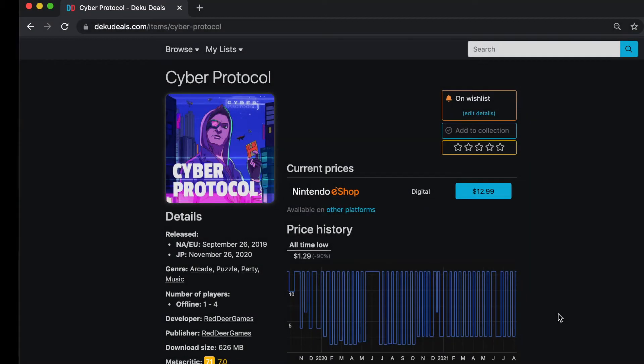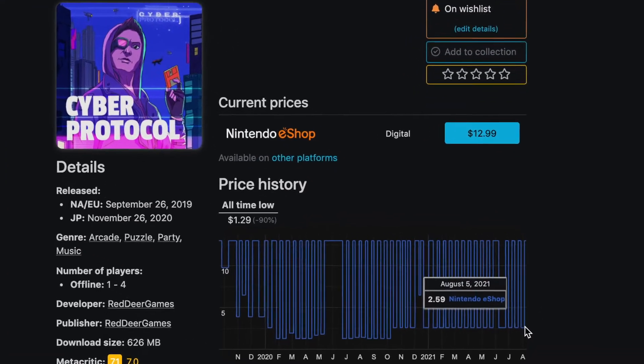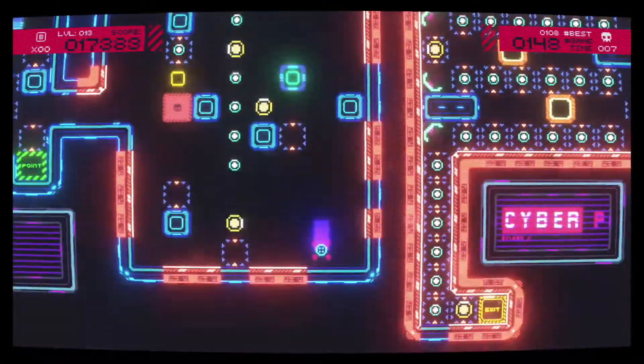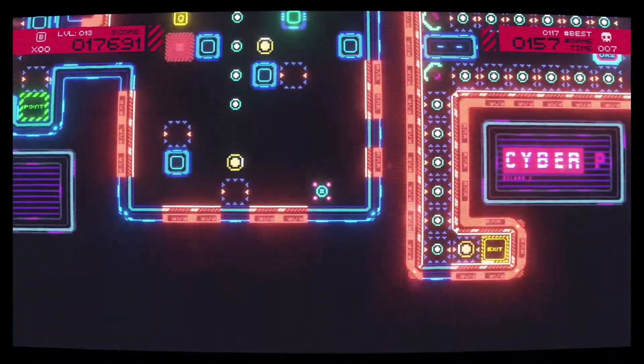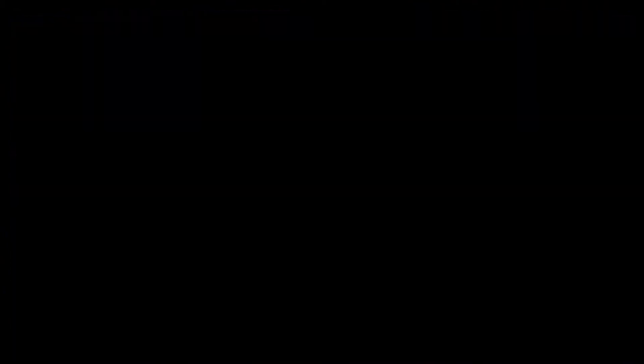Cyber Protocol has regularly had its price reduced 80% from $12.99 to $2.59 in the Canadian Switch eShop. If you like puzzle games, I do suggest you add Cyber Protocol to your wish list and pick it up the next time it's on sale, which will probably be sooner rather than later, because Cyber Protocol is worth a fiver.